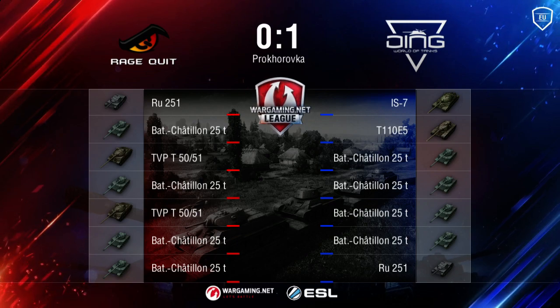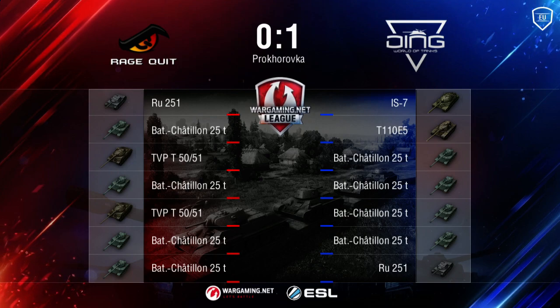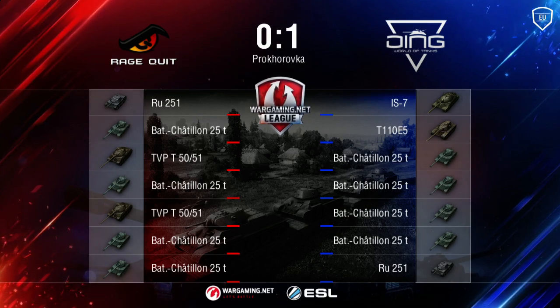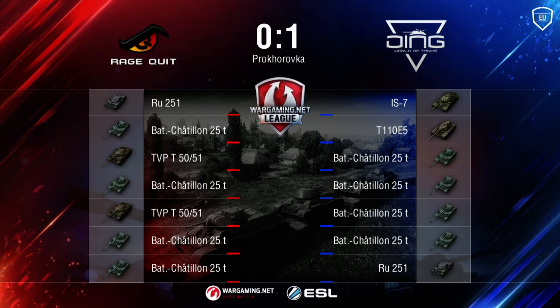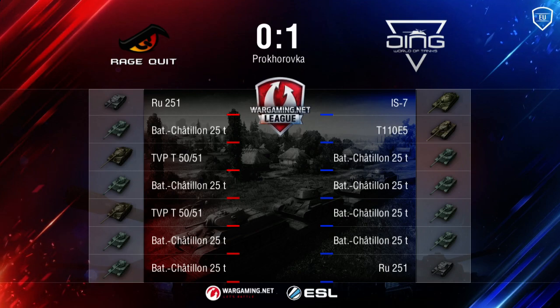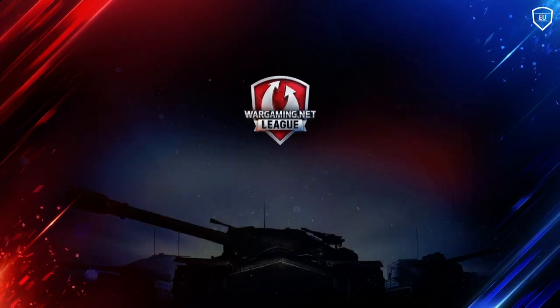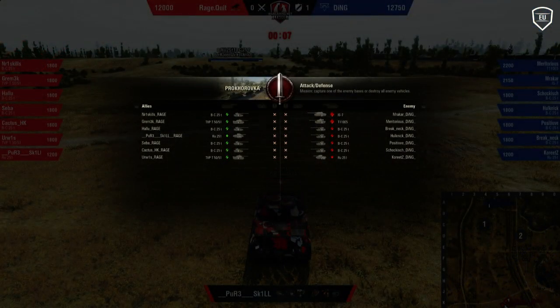Ragequit with two TVPs — I don't know why they didn't serve them well in defense, and honestly in offense, if you push the woods and meet the enemy there it's fine, but we already know ding will not be there. The second round between these two — ding now on the defensive side, ragequit on the offensive side. It's going to be up to them how to break this defense from ding. Let us see — are they coming to the sides? We think so.